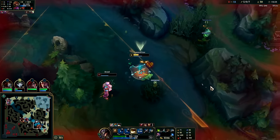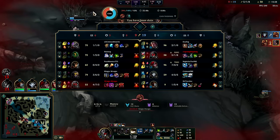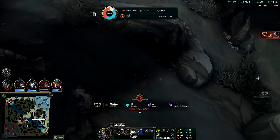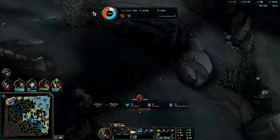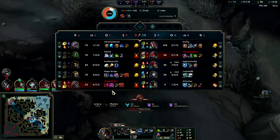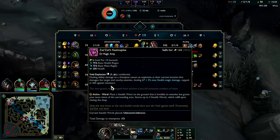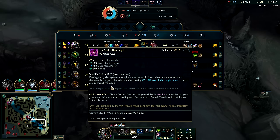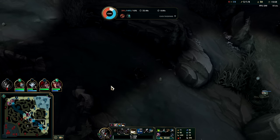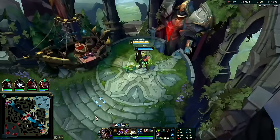Got him with the slow Q auto — I'm dead. Dang Brand damage, he's got Malignance. I really needed my full item there to make that work. He's got Malignance plus Zaz'Zak's — broken as hell, max health damage plus flat damage just for damaging an enemy champion. He had Brand burn, Ignite burn, Zaz'Zak's burn, and functionally a Malignance burn as well.